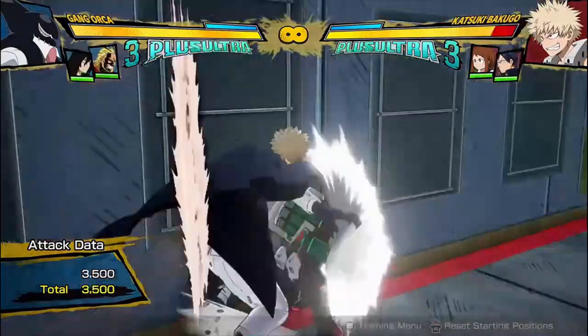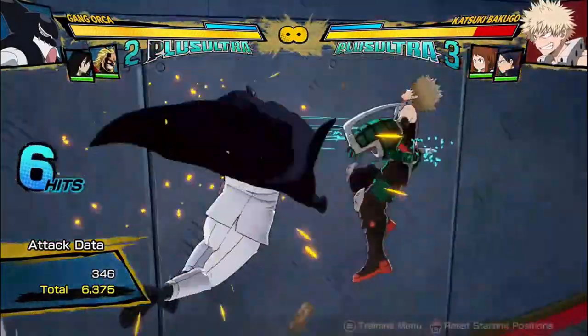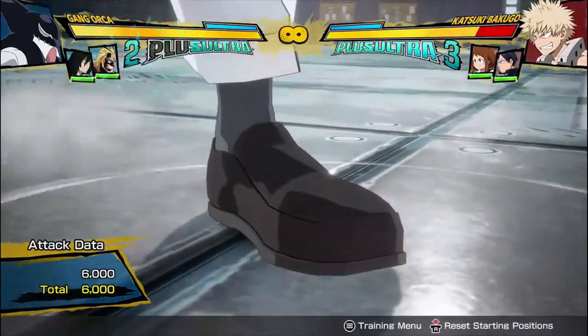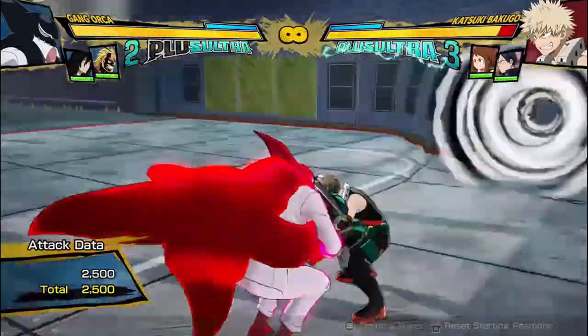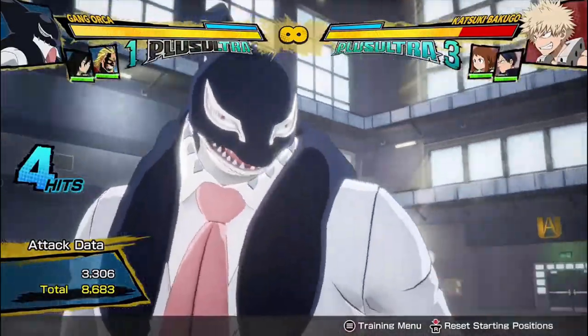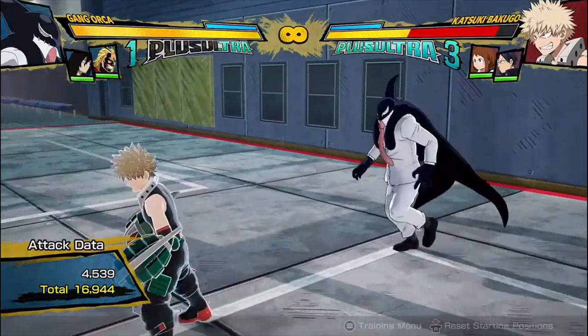You get pretty good damage. It's a good move — it tracks down a lot of sidesteps and things. You can combo off of anything on the ground, like this, and this does a ton of damage. So if you ever get one of his charged projectiles, you can go in for his red attack, then go in for his charged move, then go in for this — and usually you're getting tons of damage for a single plus ultra. That's pretty huge damage.